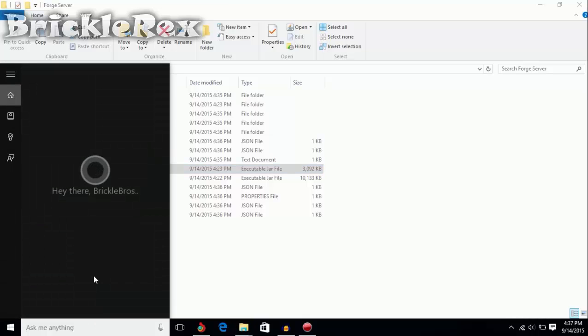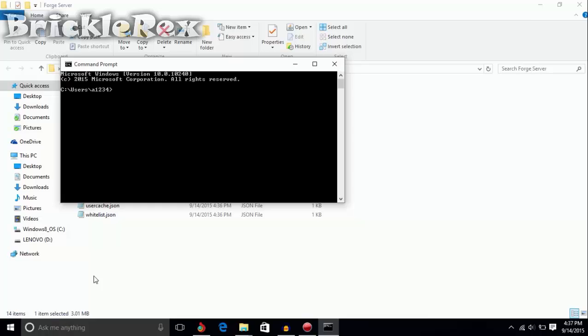Once you do that, go to your operating system and search for 'cmd'. On Windows 10 it's simple — open up CMD by typing 'cmd' and pressing Enter.